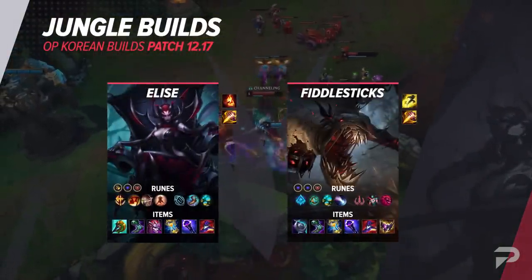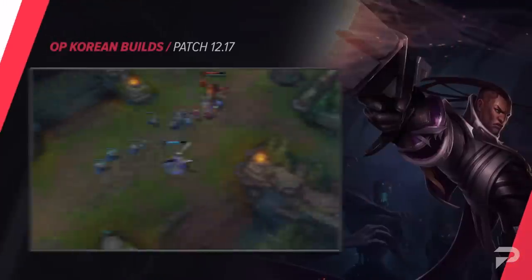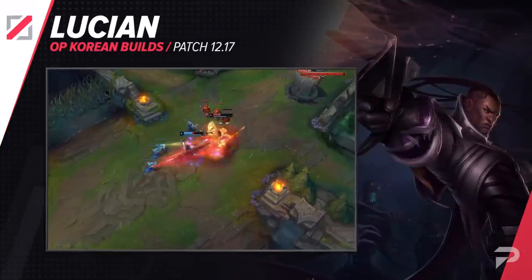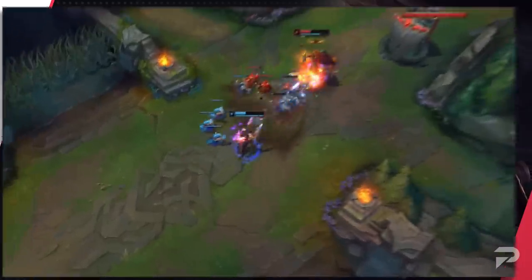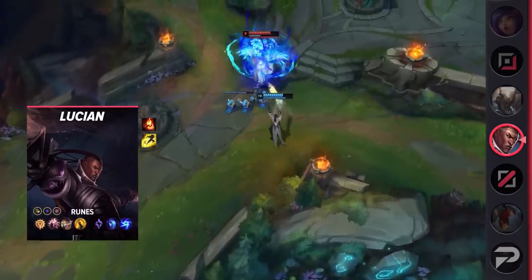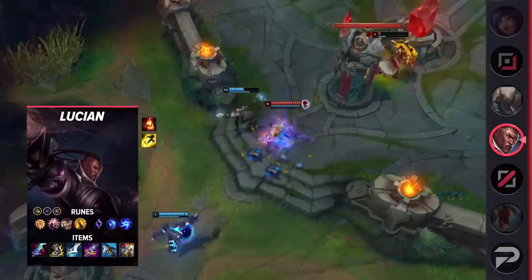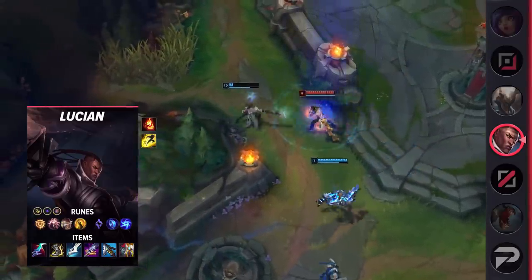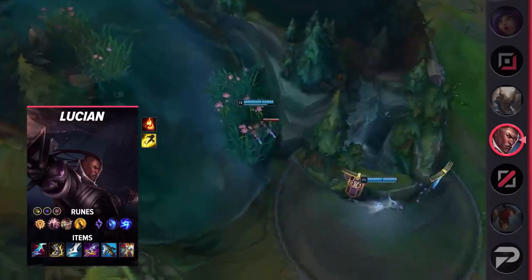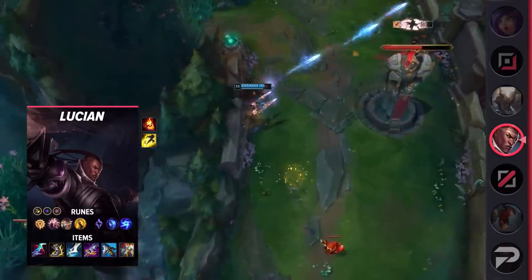For mid lane builds, let's start with Lucian. He's back into building lethality, and for a good reason — short, bursty trades are essential to mid lane success given the shorter lane length. Lucian is also a safe pick as his dash can be used defensively as well as offensively. Since he's able to deal so much damage in the early game, almost every mid laner struggles to keep up with him. For runes, take Press the Attack, Presence of Mind, Legend: Alacrity, Coup de Grace, Manaflow Band, Gathering Storm, Attack Speed, Adaptive Force, and a defensive rune. Gathering Storm ensures that if the game drags out, you'll scale up to essentially become a ranged assassin.